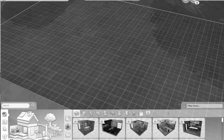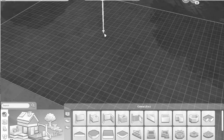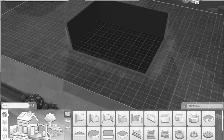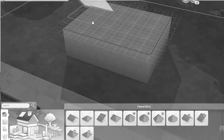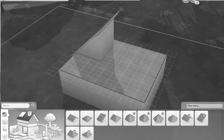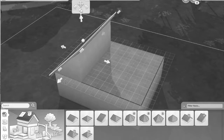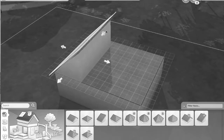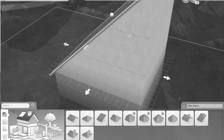Starting my timer right now. I want to start with a really simple box about this big — that'll be good. Oh, I almost rotated already, this is going to be super hard. Then I want to take a roof and just stick it on here like this. It is so weird looking at the game in black and white, but I feel like when I put it back into color it's going to be jarring how bright it is.